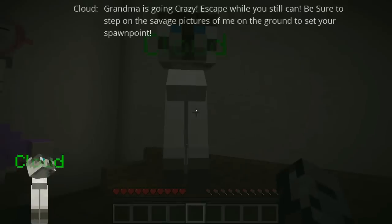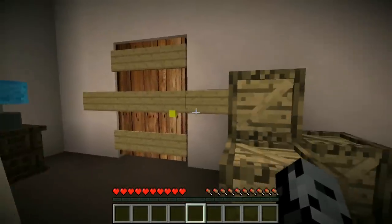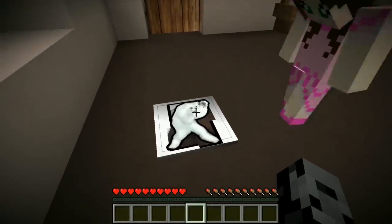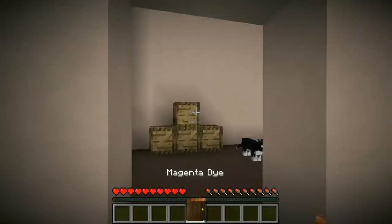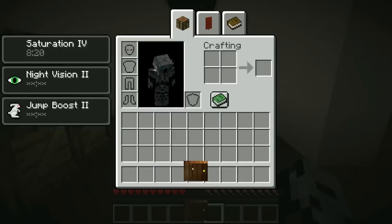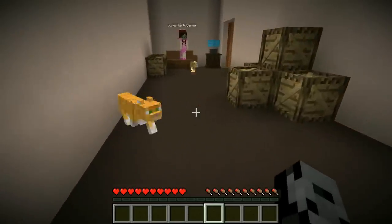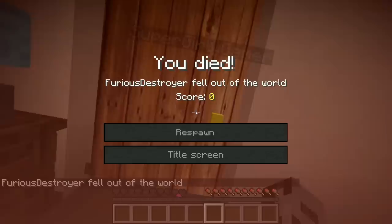Cloud says 'Grandma is going crazy, escape while you still can. Be sure to step on the pictures on the ground to set your spawn point.' These are our spawn points, so we just step on those. Look, this is the outside — so beautiful! We have to avoid the cats. They're going in random directions — oh god, they're so evil! I made it without dying!